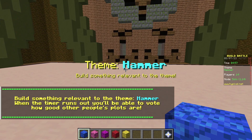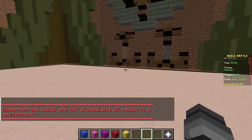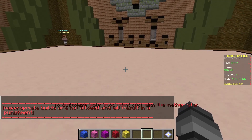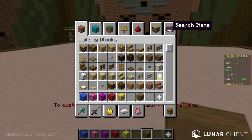We're gonna build a hammer. I could do a Bob the Builder and build him with a hammer, or I could build Handy Manny, or I could just build a straight-up hammer. I think we'll just go with a straight-up hammer.